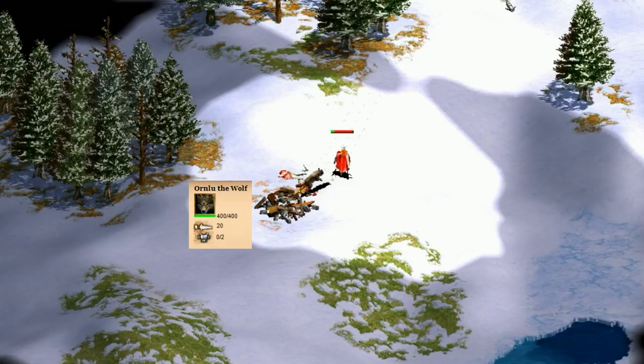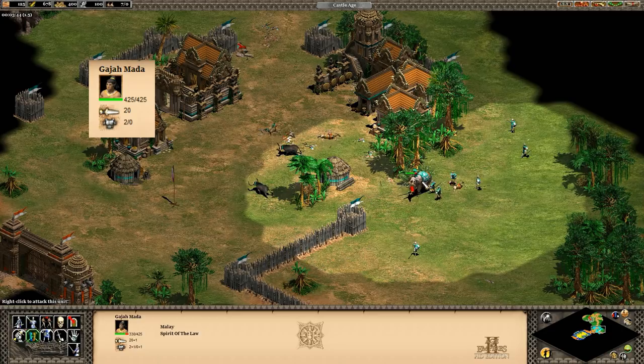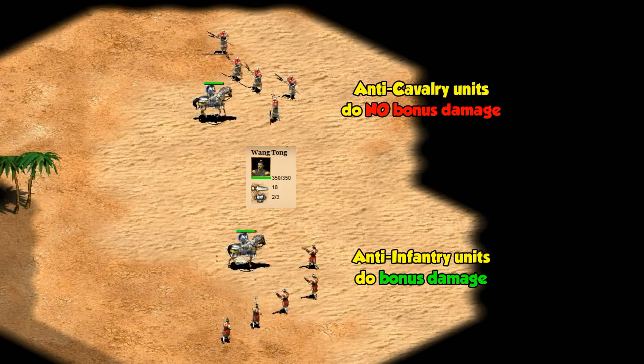Next up on the list is Gajamata, who has an entire campaign dedicated to him. Functionally he's pretty similar to Orn Lu, maybe just a bit stronger. Side by side he has a bit more HP, melee armor, and generally takes less bonus damage. He's still a bit slow, but technically he's the fastest-moving hero in the video so far. His animation also makes it look like he's skating, and as a Canadian I'll give him a bonus point for that.